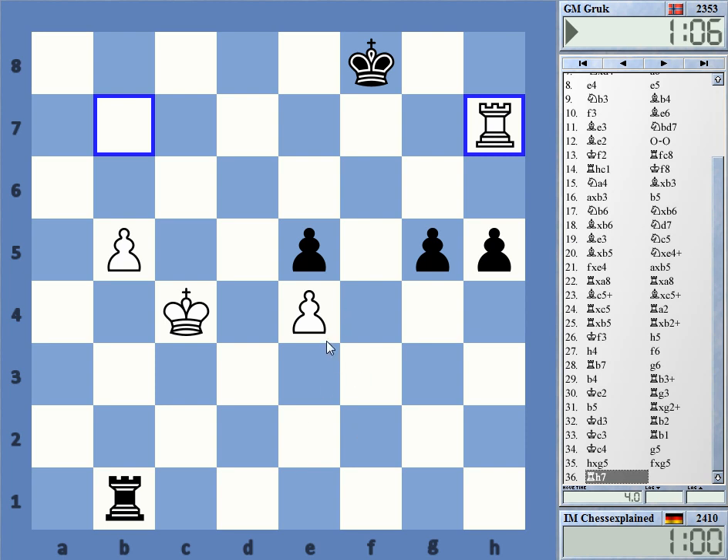The best I can get here is some kind of e-pawn at the end. I will win those — black will win the b-pawn — and at the end, it's a draw. Yeah, sometimes it's just like that. You cannot really avoid the draw. Thanks for watching.